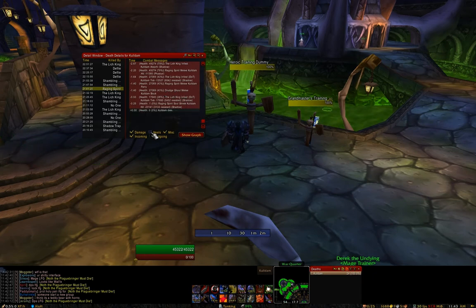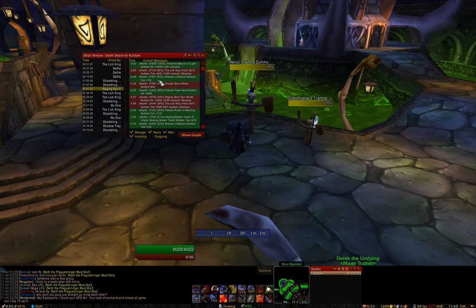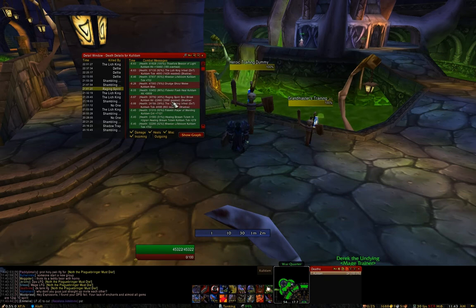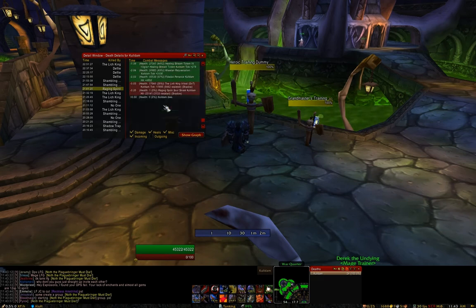Let's look at it. You check heals here. It estimates the current player's health, what heal they had land, the value, and what time before that player's death. So six and a half seconds before my death I got Beacon of Light, I took a little bit of infest damage, and a Raging Spirit used its shriek on me. This is really useful if you're a raid leader and you don't know exactly what happened to someone — you can use this tool.